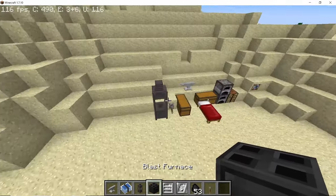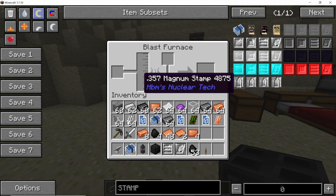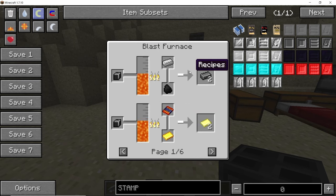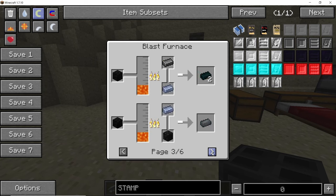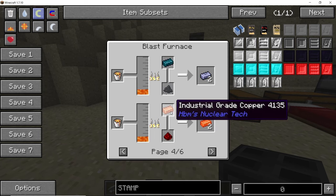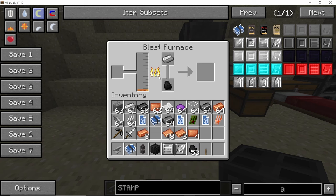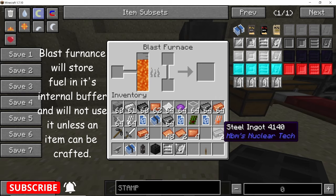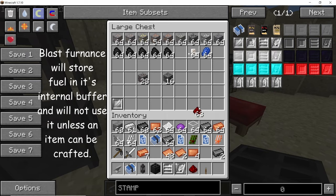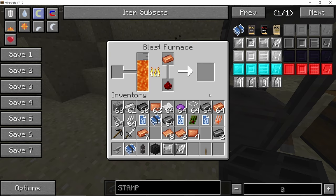The blast furnace is a pretty important machine as it is what you use to make steel. In the GUI, by combining iron and coal you can get steel. The second most important recipe is combining copper and redstone to get Minecraft red copper. Place some coal — or lava to fill the internal fuel buffer — and it will give you two pieces of steel; by pressing copper and redstone in you will get red copper. Notably, the blast furnace doesn't use its internal fuel as long as there is nothing it can process.